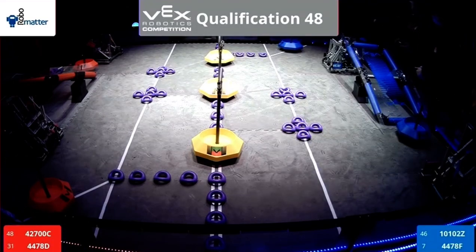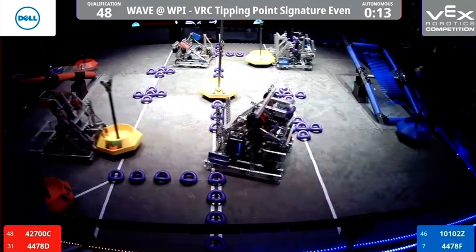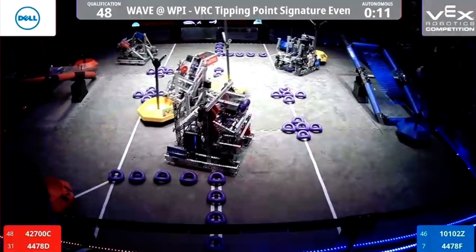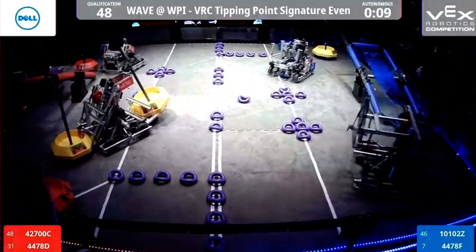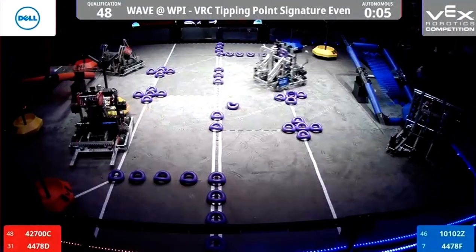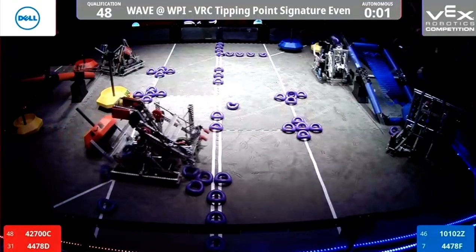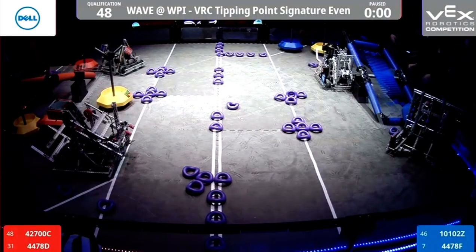Autonomous begins: three, two, one, go. Tricky — blue alliance takes two of the middle neutral goals and brings them to their corner in a very complicated routine. They also move their alliance goal off the line and attempt to score some rings, getting the autonomous win.